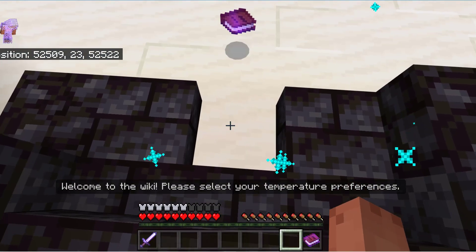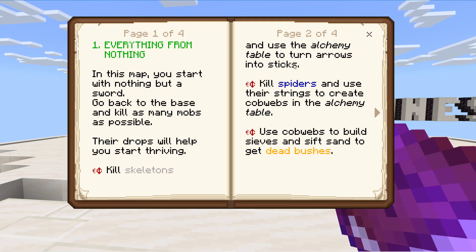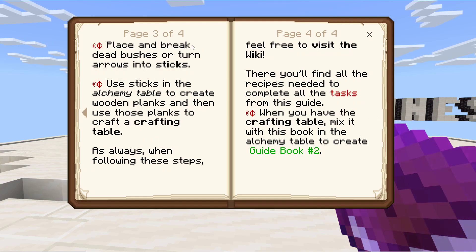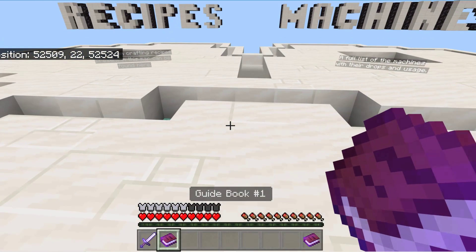So we do that by walking through the sign. And this is our first guidebook. In this map you start with nothing but a sword. Go back to base and kill as many mobs as possible — their drops will help you start thriving. Kill skeletons and use the alchemy table to turn the arrows into sticks. You deconstruct them, which is a really good idea. Kill spiders and use the string to create cobwebs in the alchemy table. Use the cobwebs to build sieves and sieve sand to get dead bushes. Place and break the dead bushes to turn them into sticks. Use the sticks to create wooden planks and then place planks to create a crafting table. So the whole first episode is about getting a crafting table — you've got to do so much just to get one.